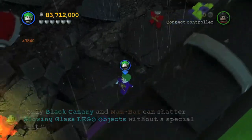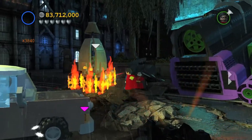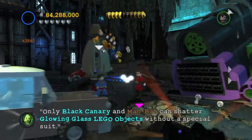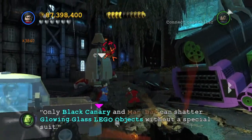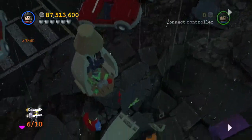The next one — you want to head down, and you will see some more fire. We're going to switch back to Superman, put this out with freeze breath, and then you can build this. Then you can switch to Robin or Batman, use the grappling hook to break this open, and you should get another minikit.